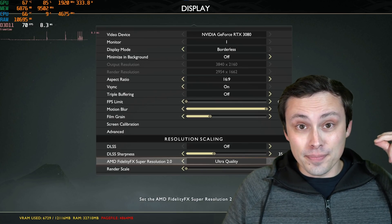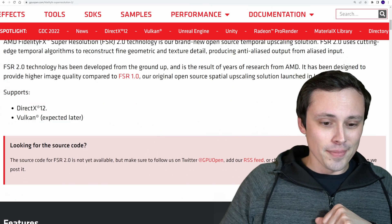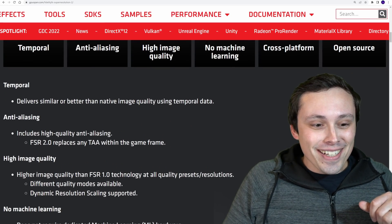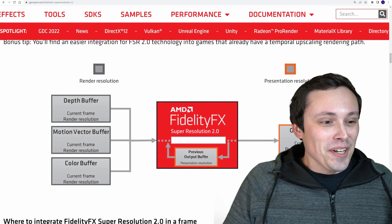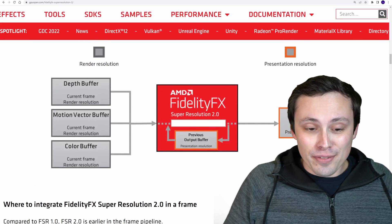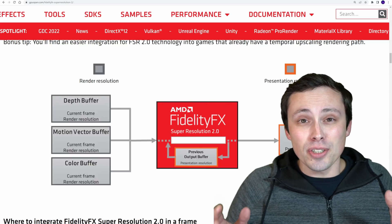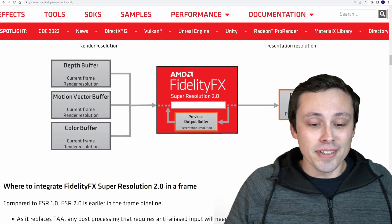My next reason is that this isn't supposed to be out yet. And additionally, FSR 2.0 is supposed to be using the depth buffer, the motion vector buffer, the color buffer — all of that. So I'm going to do some side-by-side comparisons here, and I just don't see the signs that this is anything other than a spatial upscaler currently happening.